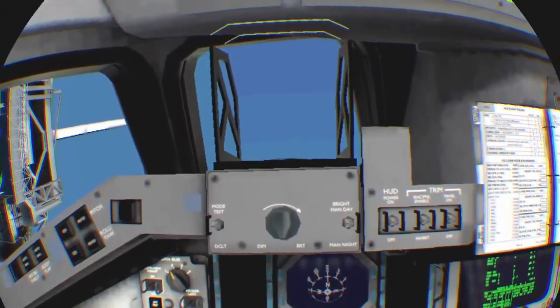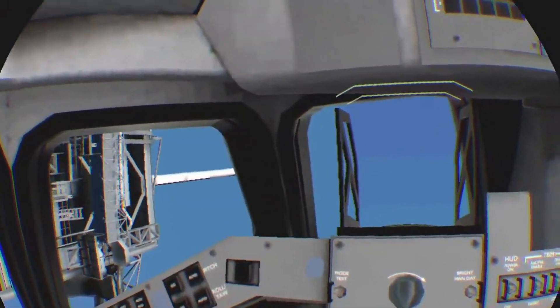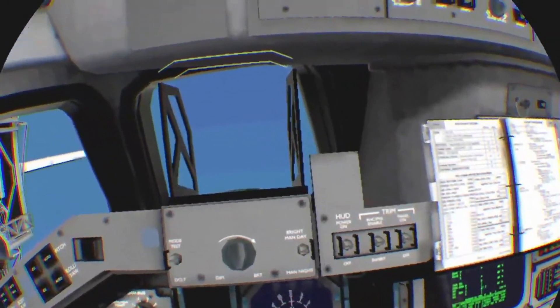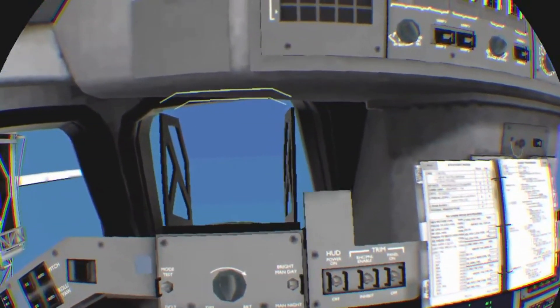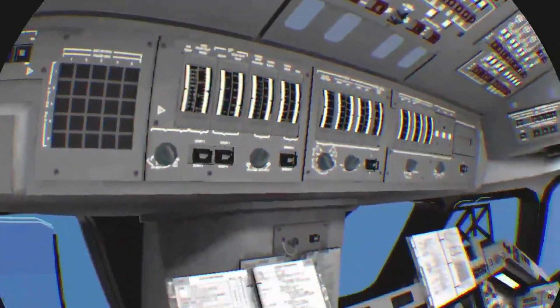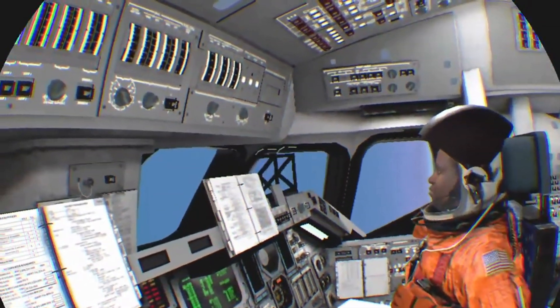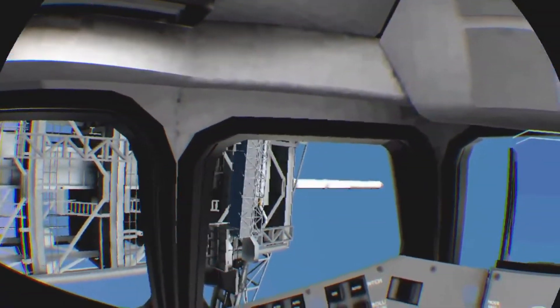We're going to make an attempt to push the valve off closed. I've got the move controllers in my hands, but they're not lit. So I can reset my view like that. And I press X to start the game on the move controllers, but I've got no hands — it's not tracking at this point.